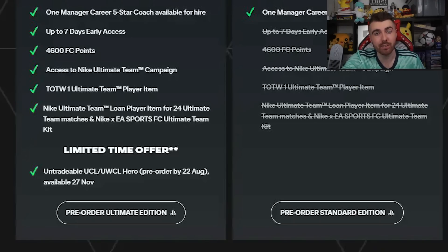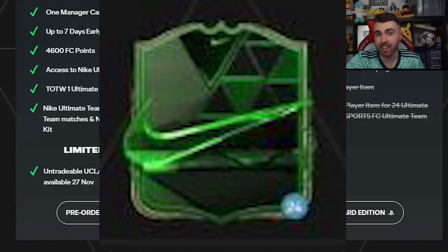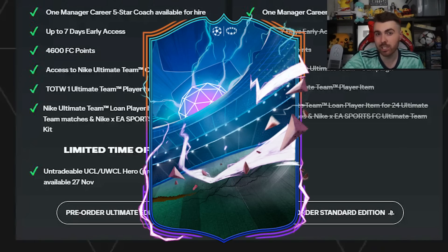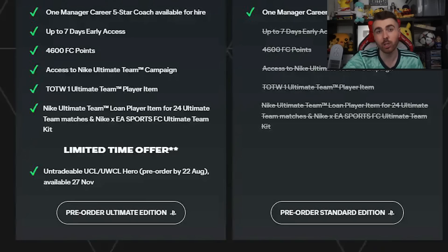If you get the Ultimate Edition, you also get these extra bonuses: up to seven days early access — we normally get three, so this is huge — 4,600 FC points, which is the new name for FIFA points, access to the Nike Ultimate Team campaign exclusive to early access, a Team of the Week 1 untradable item, a loan player from the Nike promo, and a Nike x EA Ultimate Team kit. If you pre-order before the 22nd of August, you get an untradable UCL or women's UCL hero item that you'll obtain in November.